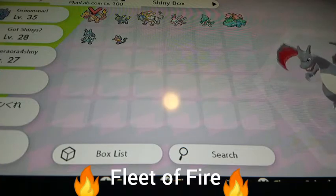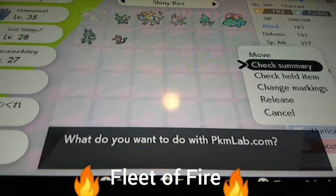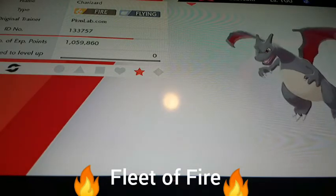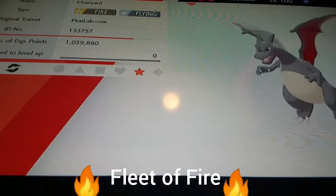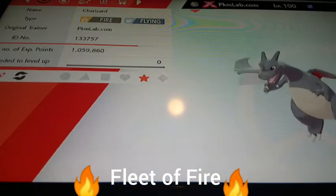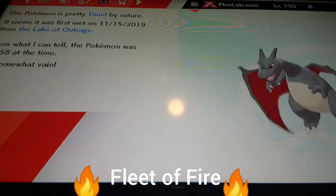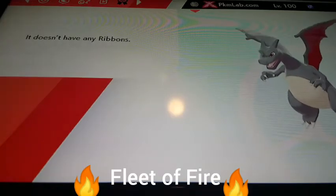First one — there we go — we got shiny Charizard. I'm going to check the summary. Its name is Pokemon Lab, just to advertise it. It's Gigantamax. It has the Pokemon Lab OT. It says it was met at the Lake of Outrage, but it wasn't — it's honestly just a spot.